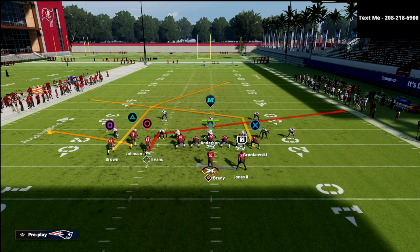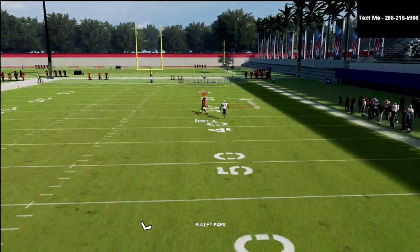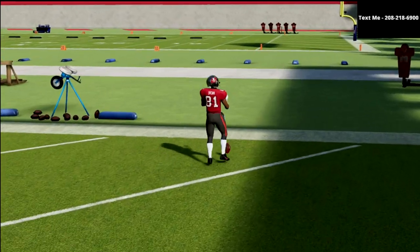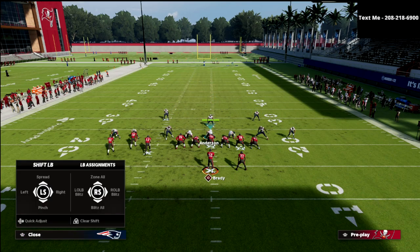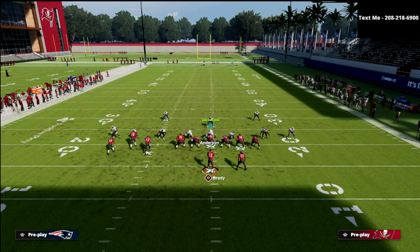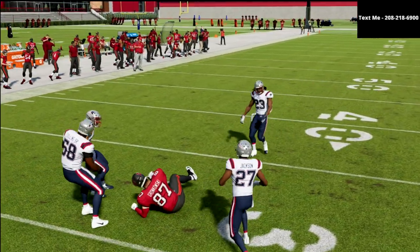Most of the time they're going to be so scared of the post from this outside receiver that they won't worry about anything else — they'll just try to stop this deep post. But if they try to get greedy and guard the tight end, now you have one of the best cover-two bombs in the game in this deep post to Antonio Brown. And as you can see, it gets over the top of the coverage. This is also a play I really like whenever people are running man-to-man. In man, they have to respect your deep post, and this is where the zig route is very effective. If you can't hit the zig, that post to the tight end will typically be there.